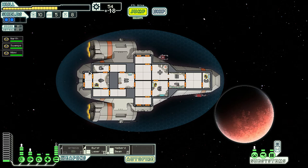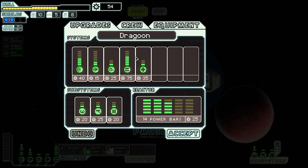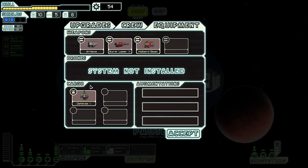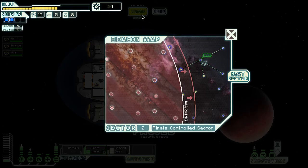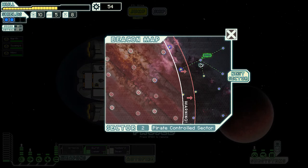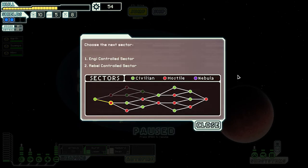Investigating the station, we found a Defense Drone Mark One and 18 more scrap. Definitely worth the risk. Only 54 scrap though. We found a defense drone but we don't have a drone system — no big deal, maybe next time. Everything's in good shape — I think it's time we go to the exit. Next sector, we're definitely going the civilian route.